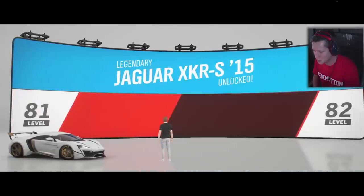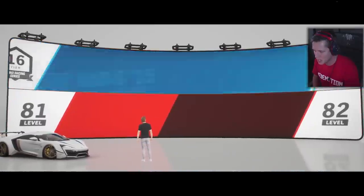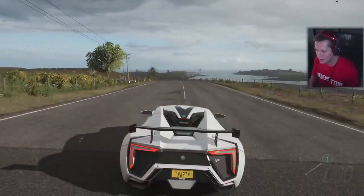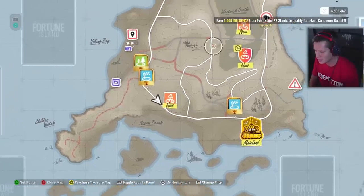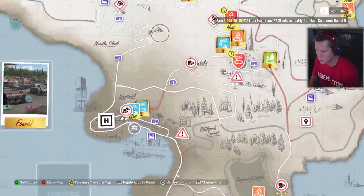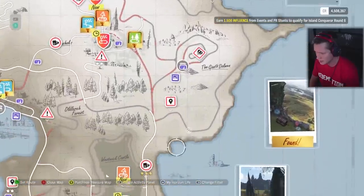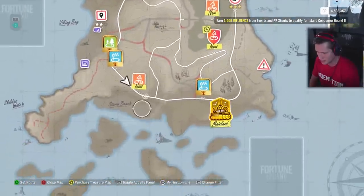Not bad. This is some of the whitest-knuckle racing I've had in this game — this is stressful. We got a second place, which is not bad at all. We'll take it. 16,000 credits, a bunch of influence, unlocked the Jaguar XKRS, and we're making our way towards that next treasure chest.